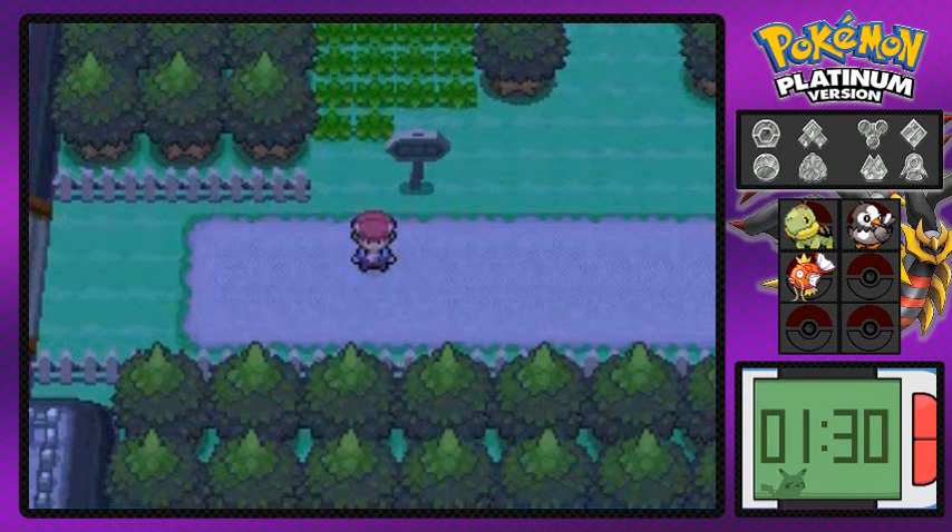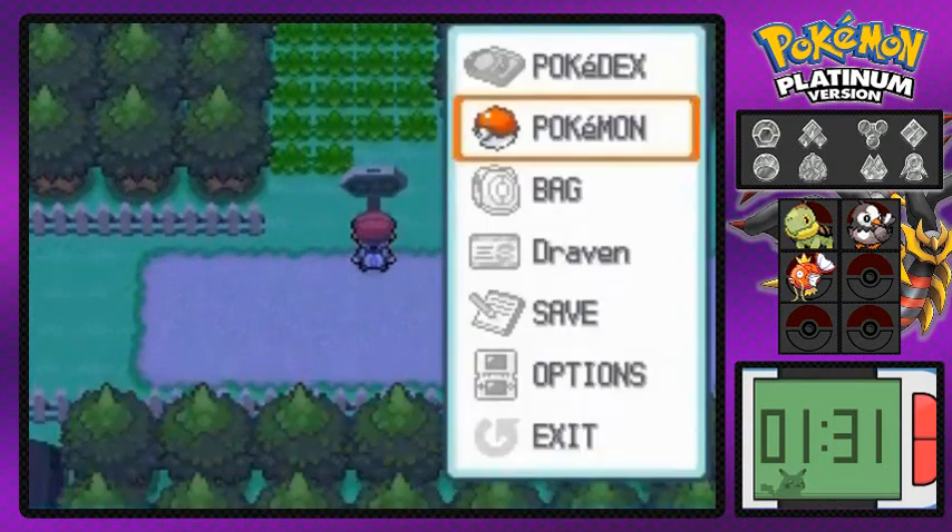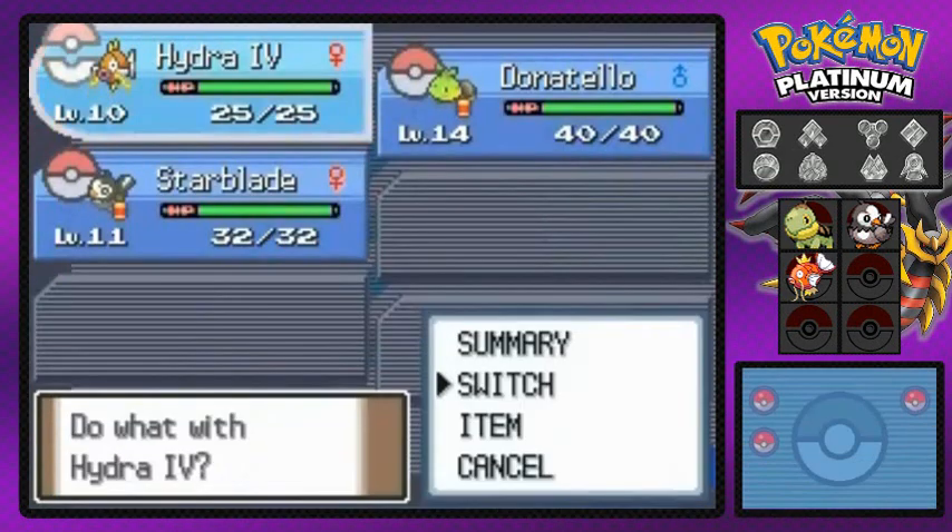In our last episode we beat the crack dealer Barry, took care of a few things, captured two new Pokemon, and off-screen I had to train just a little because that Magikarp — Hydra number four — was a little tough to do.